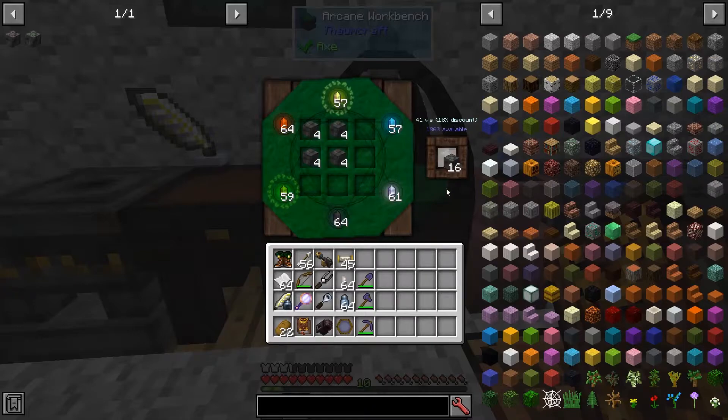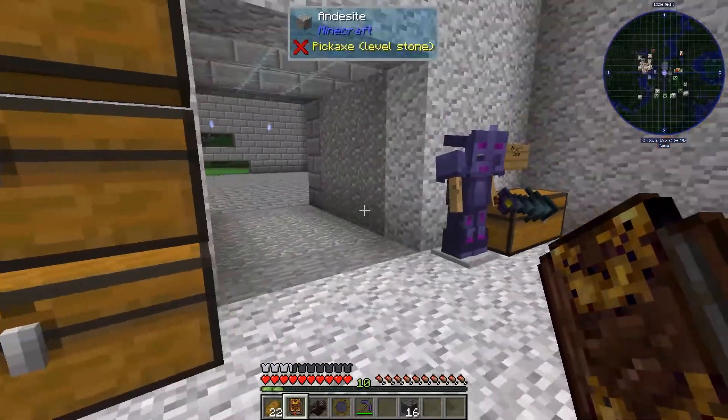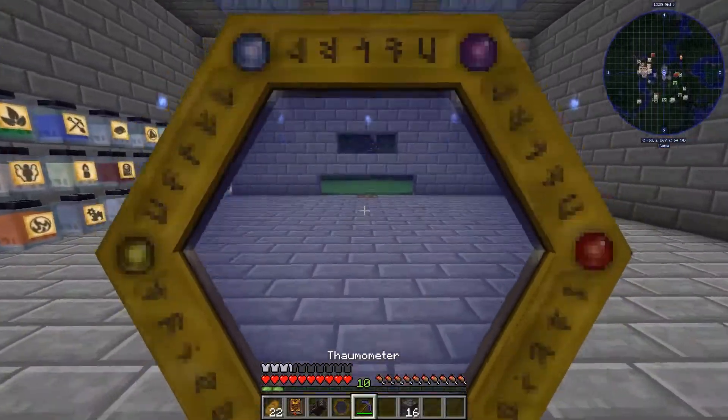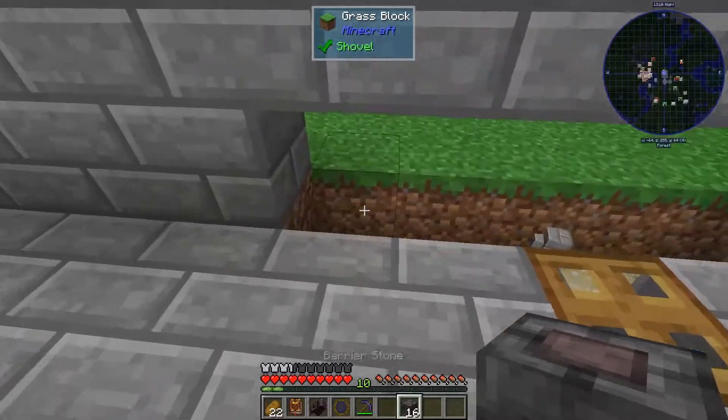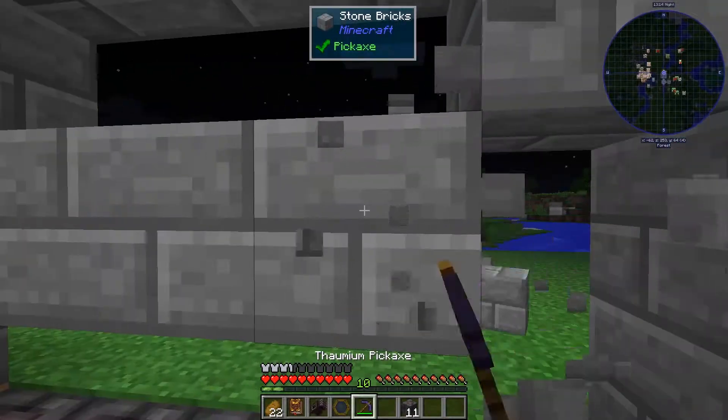So let's get 16 of each and see how that works. If I wanted to have a nice little window out from my room, I could put some barrier stones in here, and then I can leave my window open.